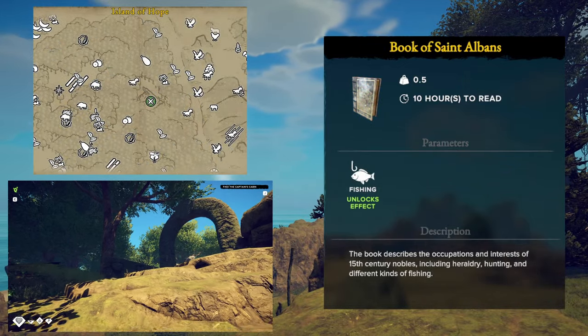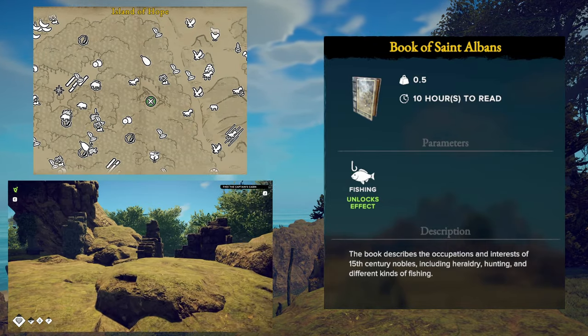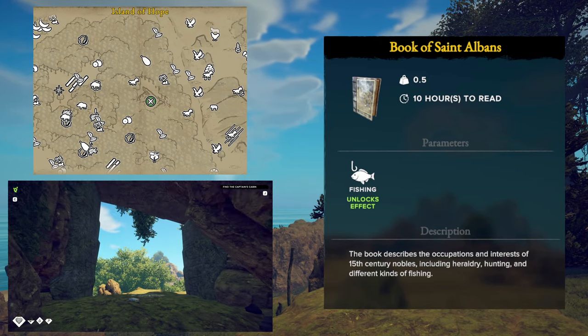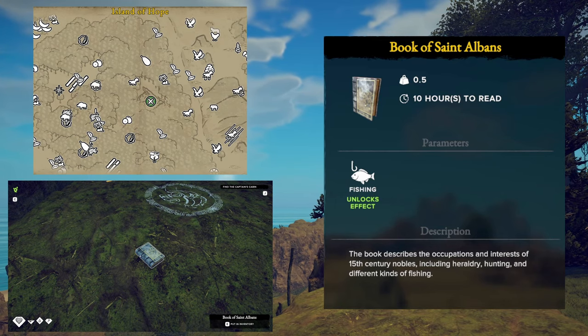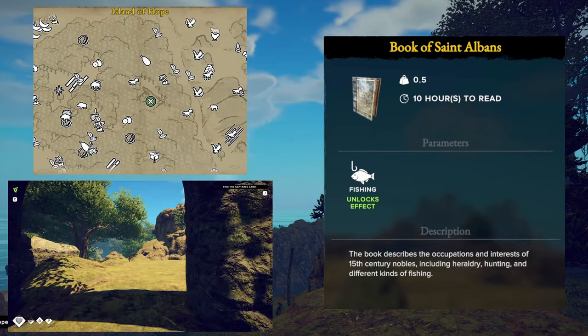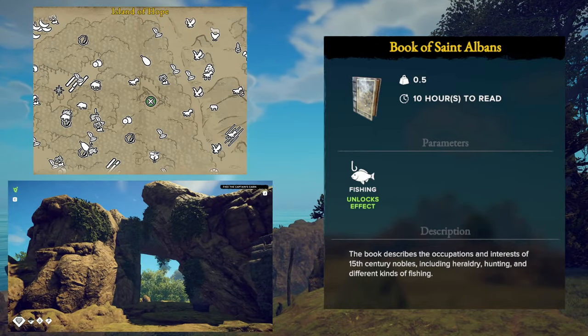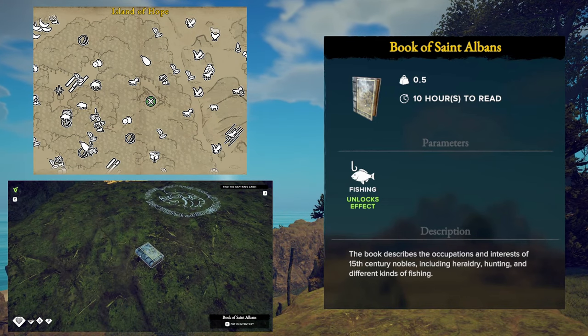Next up we have the Fishing skill. The book for this one is called The Book of St. Albans and when you read this book, you will gain not an effect but actually a recipe — specifically the leaf bait recipe. This is a type of fishing bait that you can make out of leaves. This one is located at the jungle arch inside of the jungle on the Island of Hope.